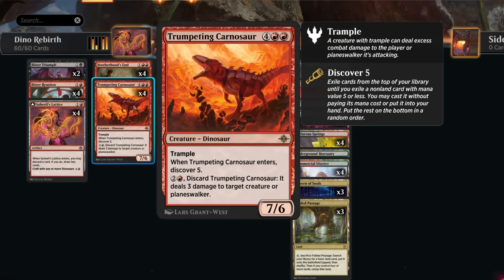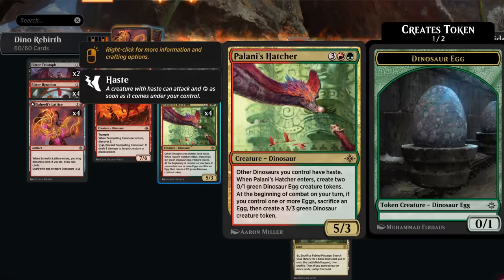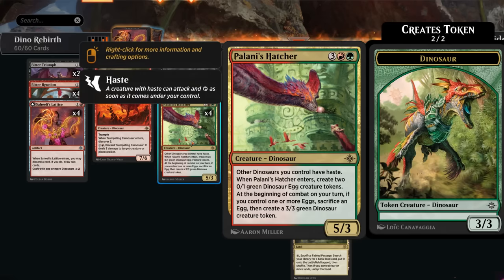We have quite a few five-drops we could find with discover, including Palanis Hatcher, which can give all our dinosaurs haste. We also get to make a pair of dinosaur egg tokens, and each turn we can transform one into a 3/3 dinosaur.